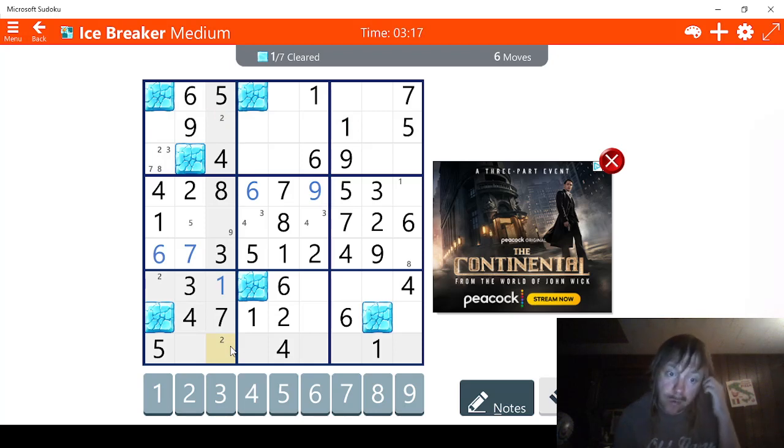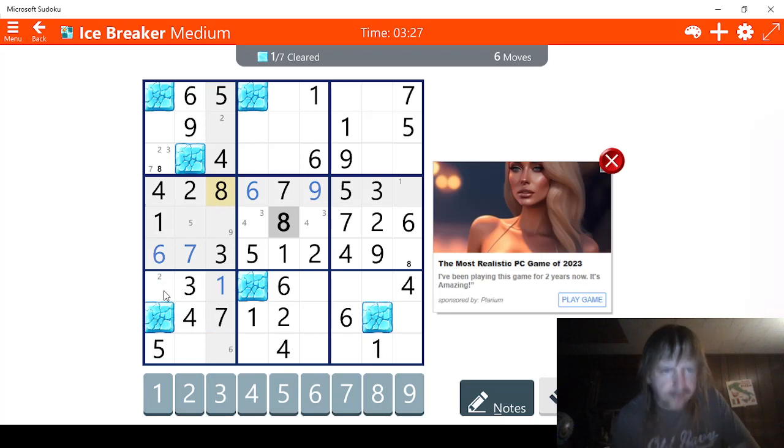This has to be a six right here, so we already know what this is — this has to be a six. We need an eight. Eight is not going to be much help. Six, five, four, three, two, one — so this can't be a one here, and this can't be a one here. That means this is a one.